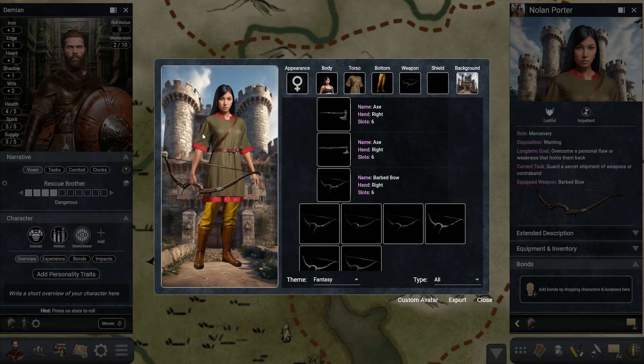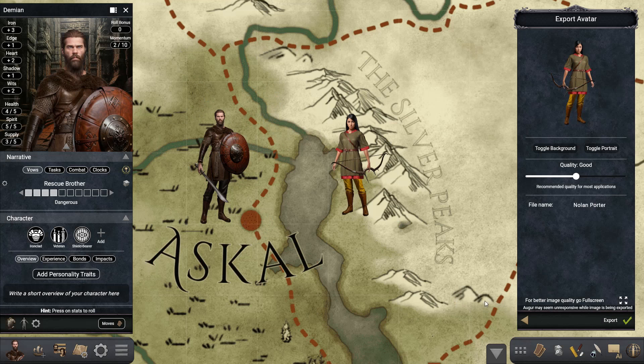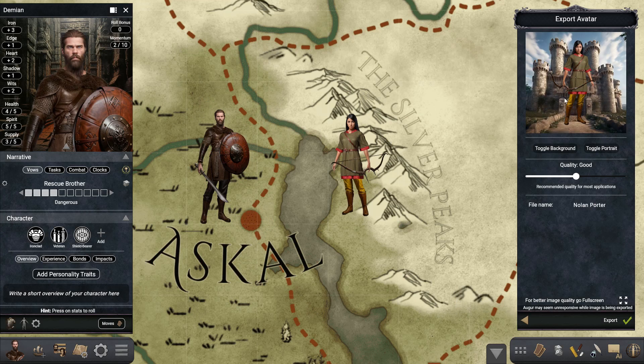If you want to export the avatar, press this export button, which opens a panel where you can toggle the background and toggle the portrait. If you want to export only the portrait of that character you can do that, and you can change the quality and the file name. Once that's done, press export and the file will download to your download folder on your computer or phone. That's it for this update and I'll see you on the next one.